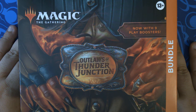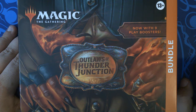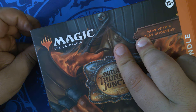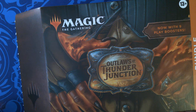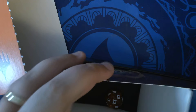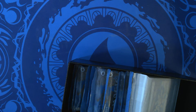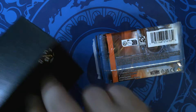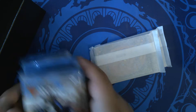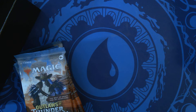Hello, Pizza Packs here, and we're back with Outlaws of Thunder Junction Bundle number four. Making a mess — really cool sparkly Outlaws of Thunder Junction die. Got our play packs, our land and promo packs, which you know what those look like, so we're gonna skip that.